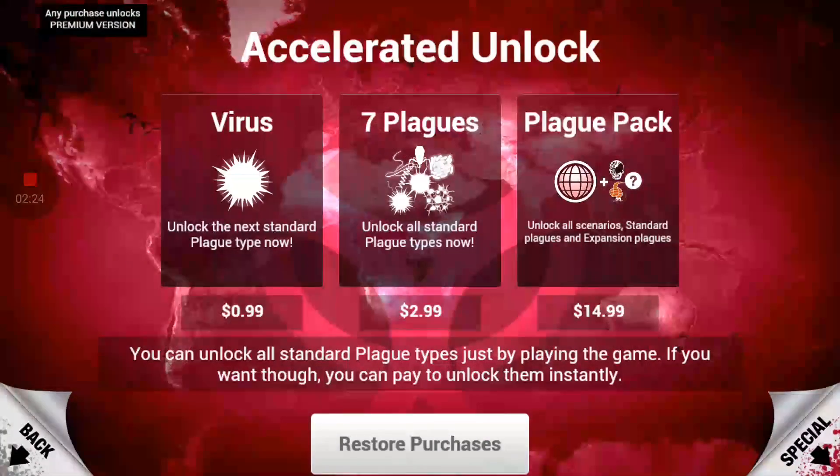We have the unlock button, which shows you what you can have. As you can see, you've got the virus which unlocks the next standard plague type for 99 cents. Seven plagues unlocks all standard plague types. Then the plague pack unlocks all the scenarios, all the standard plagues and expansion packs. It's only $15 if you want to play the full game and just keep it. If you delete the game, it saves on your Google Play account, so it's not like you're going to lose your money — you can re-download at any point and press restore purchases.